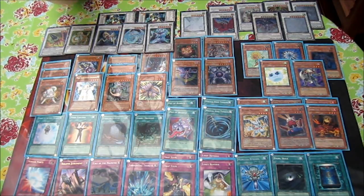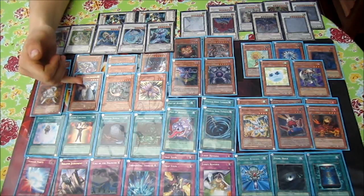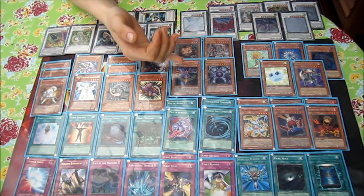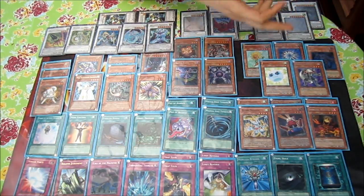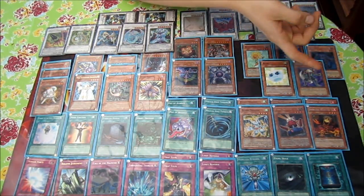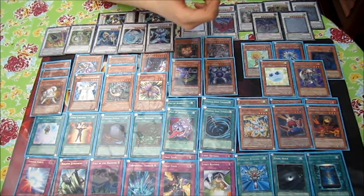Sangan searches out a lot of stuff in the deck — you can search Ryko, Dimensional Alchemist, Lyla, Spirit Reaper, Battle Fader, Dandelion, Spore, Necro Gardener, Plaguespreader, Glow-Up Bulb, Card Trooper, Lone Fire Blossom, and Debris Dragon. You can almost search out every monster in the deck since you don't really run any big beaters.